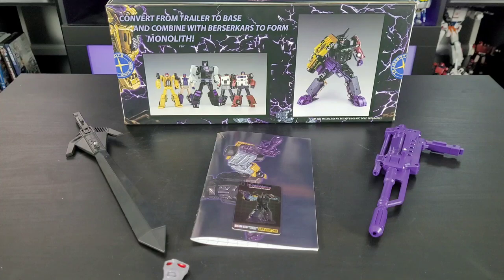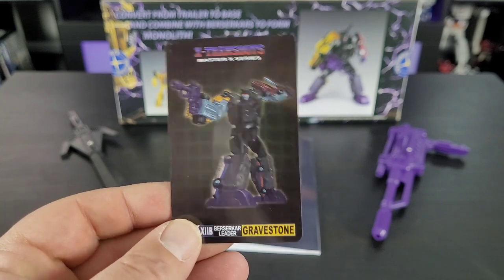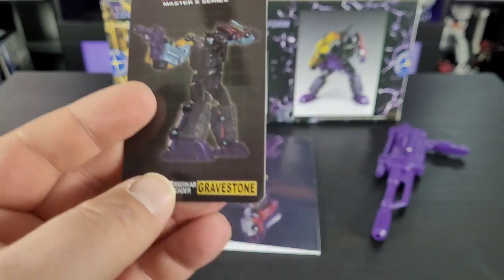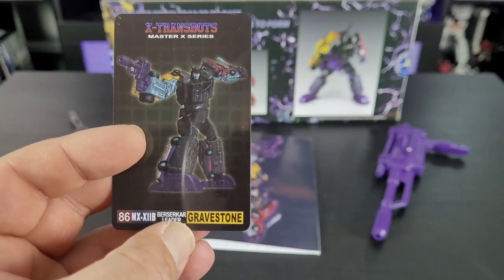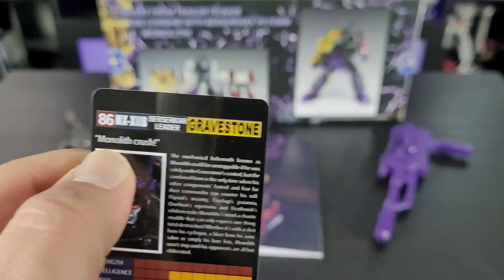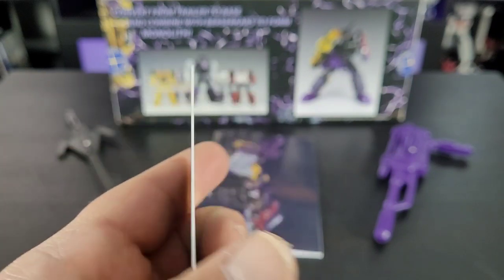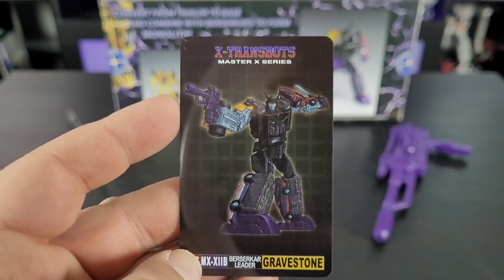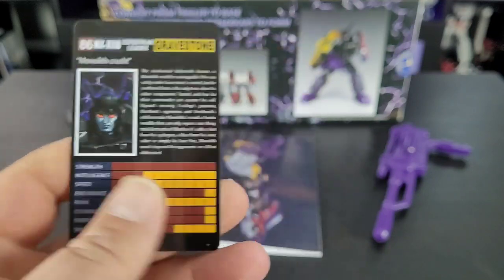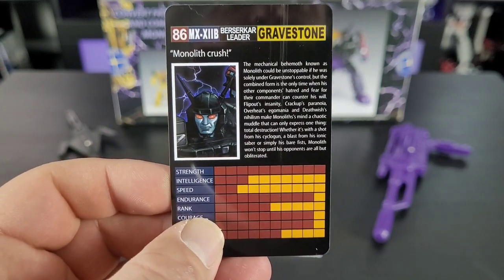All right, as usual we're going to start things off with accessories. Comes with a really well done collector's card with nice product images on the back. One thing that's interesting is the box and the card all say 'Gravestone,' but it's supposed to be Monolith — it even says 'Monolith Crush' and 'the mechanical behemoth known as Monolith.' So that's definitely a printing error. I need to check to see if my second one has the same error. It's got some stats on the back, a nice bio if you want to read it, and nice artwork as well.